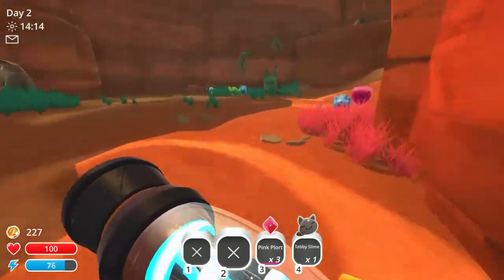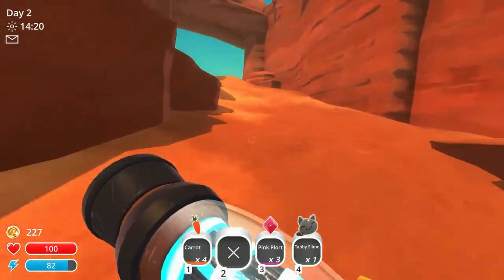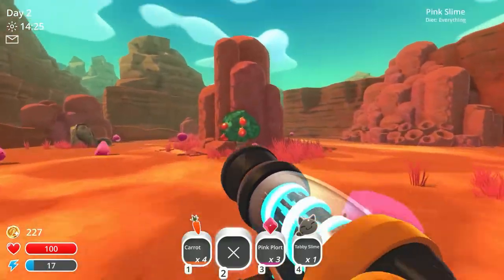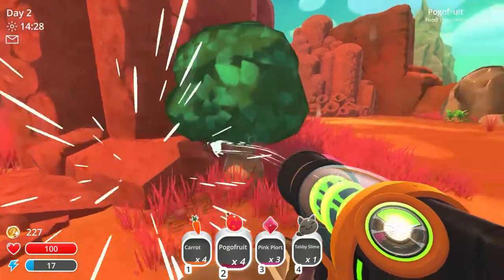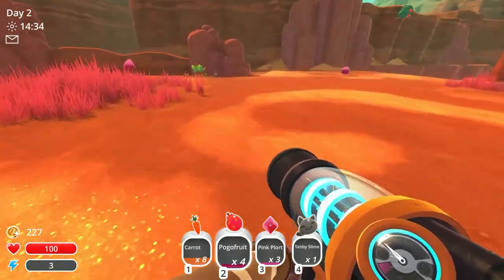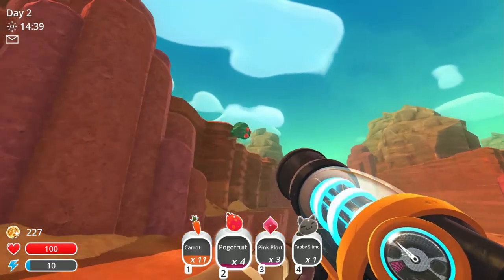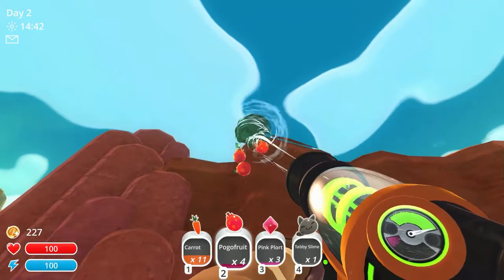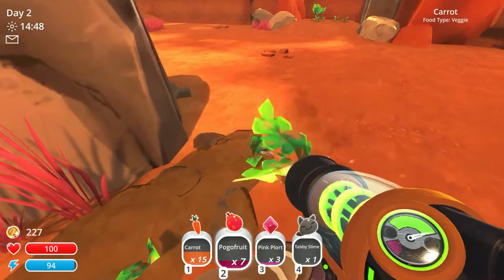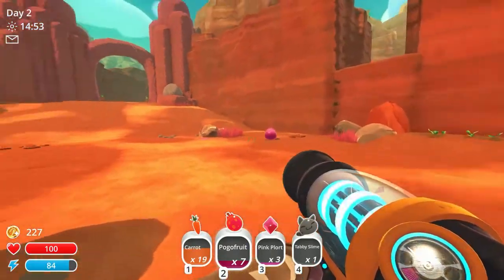Those pogo fruits are still growing in. There are a few more carrots. They come in fast when they do. Let's go back towards our ranch and see what else. There's some pogo fruits here that have come as well. More carrots — eight carrots. I think we can go back and feed them. Now try not to move too much when I vacuum because if you start swinging around, you send stuff flying — which can work in your advantage sometimes, but not right now.